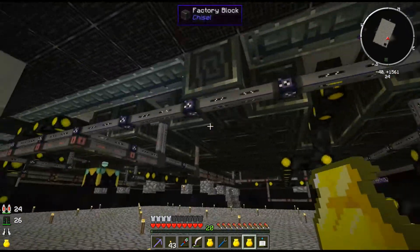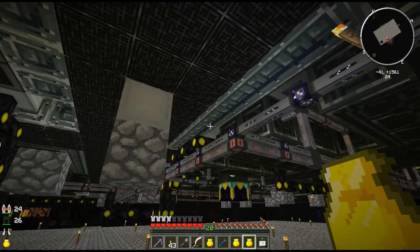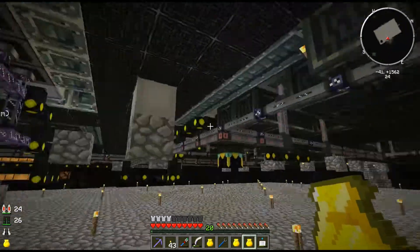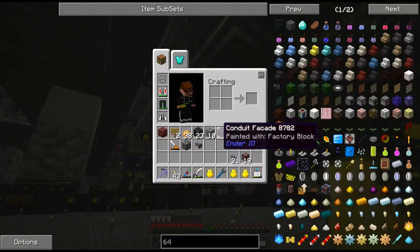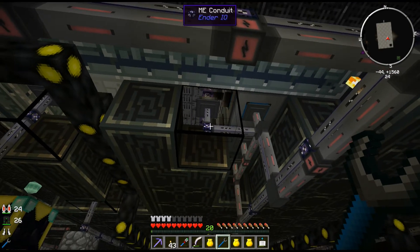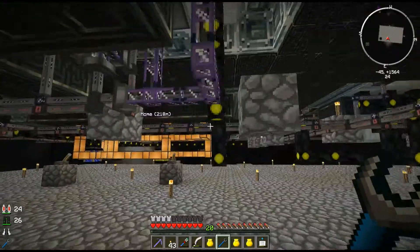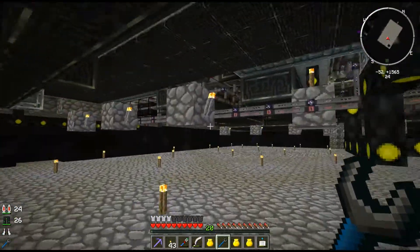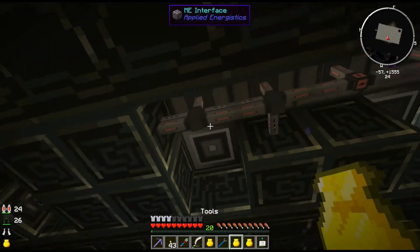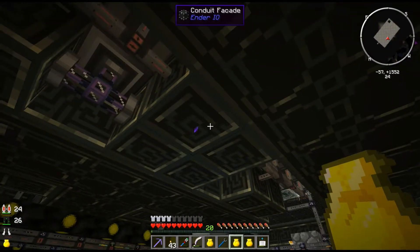For the ME stuff, the Ender IO has this ME conduit, which basically connects and does exactly like your normal ME cable, but I can tie it up into here with the energy — so I can actually run multiple things in one block. It also gives me the ability — you can see how it's like a cover-up block. It looks like a normal block; I put it through the painter. When I have this selected I can see it. So it allowed me to not have holes in my floor in a lot of places. Much cleaner down here. I was also told that this stuff actually helps lessen lag — having them all filled up. So at some point I'm going to cover all of these cables with these conduit facades.